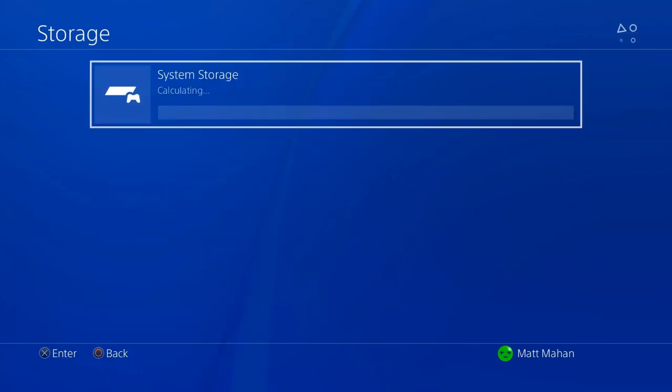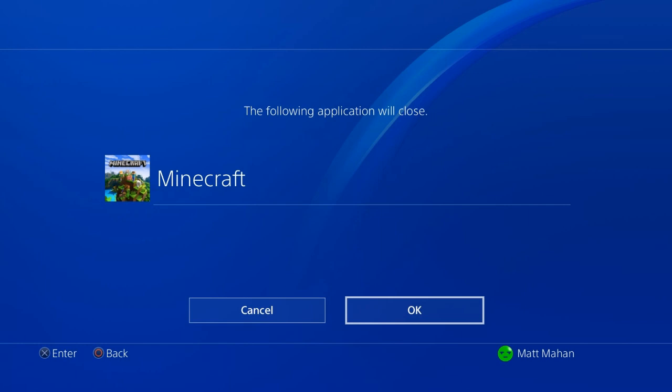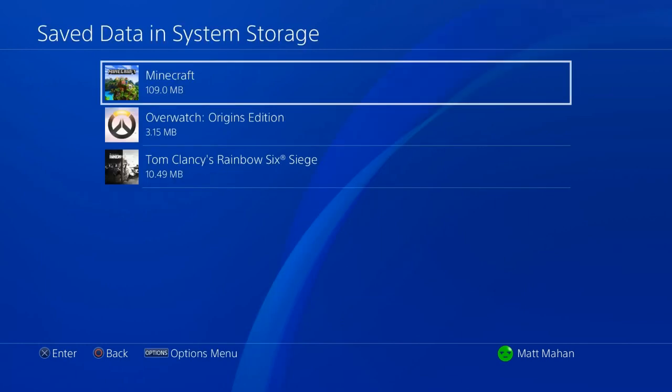From there you want to go to System Storage, then Save Data. It is going to ask you if you want to close the following application — go ahead and do that. Then you're going to see Minecraft along with your other games. Go ahead and click Minecraft.